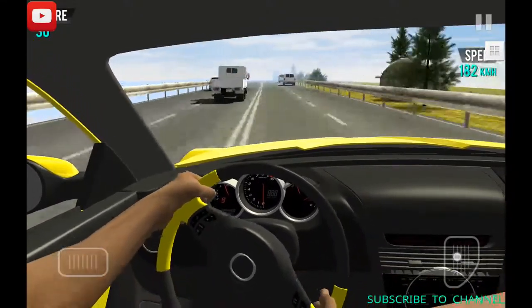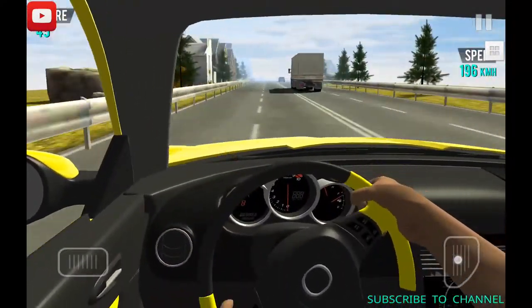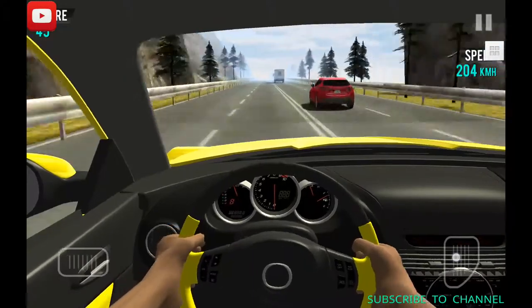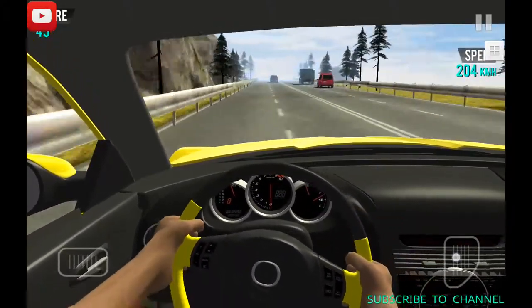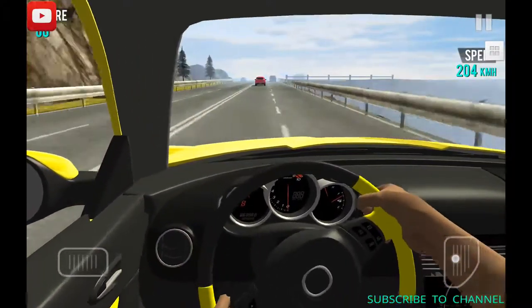Now it's time for the Mazda to go to its top speed of 204 km per hour — it's nearly there, and it's there. It handles better than the BMW from its top speed.